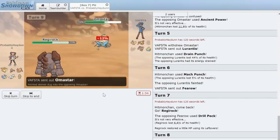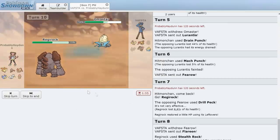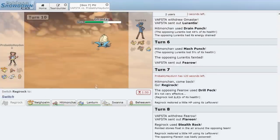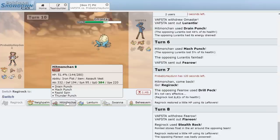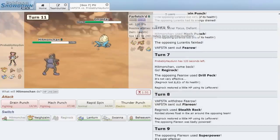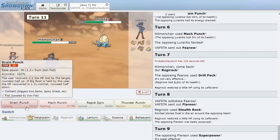He goes for Surf instead of setting up, so Regirock goes down — probably wasn't the safest. We switch back into Hitmonchan. Drain Punch on whatever he switches into will give us a lot of health back, and Mach Punch might knock stuff out after Stealth Rock damage. He stays in and Lord Helix goes down. Hitmonchan absolutely doing the damn thing.